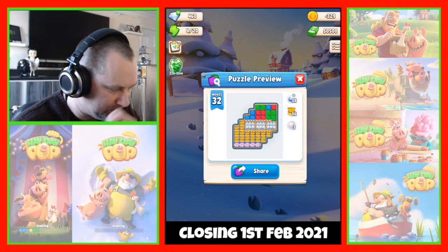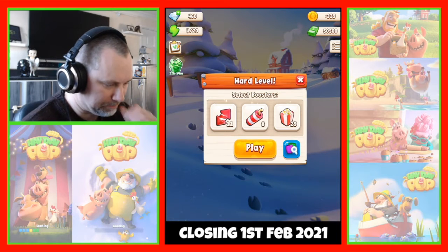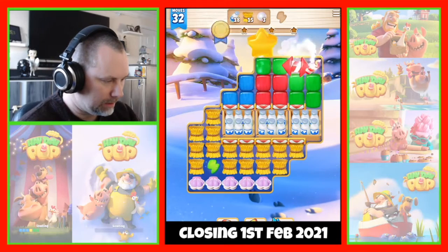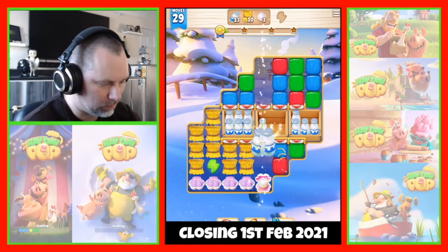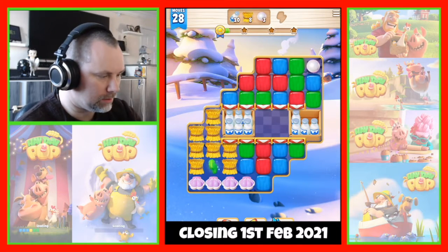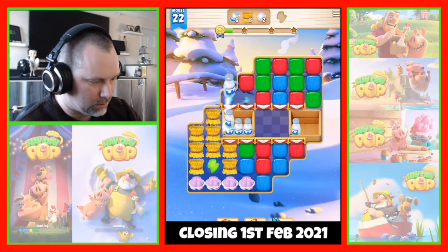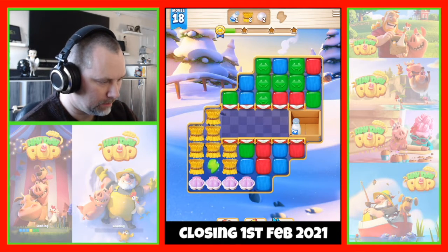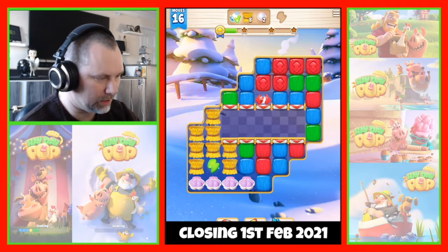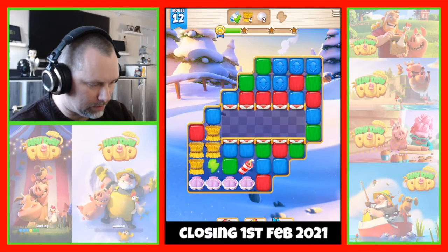We're starting with a hard level — not what we really want, but there you go. We need 18 milk bottles, 16 boughs of hay, and three pearls. We'll do this combo — do the reds to get a rocket, then the greens to collect the pearl and get another rocket. Do the greens and blues, then more reds and blues. That's the milk bottles done. Let's do the combo and use a dynamite.